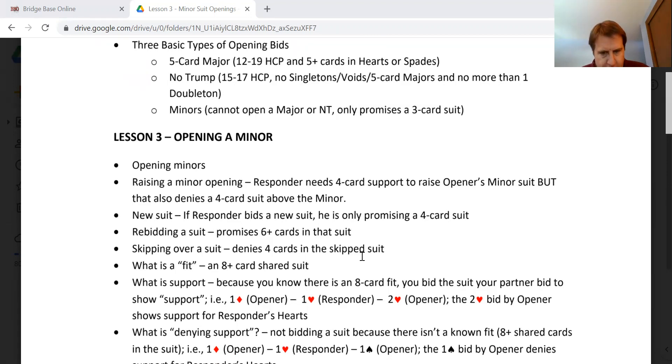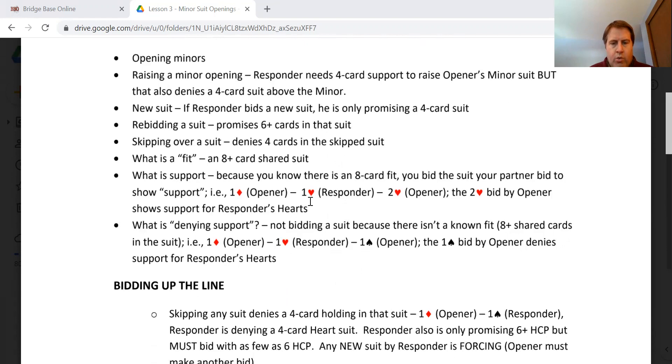What is support? It really depends on whether partner opened a major or minor. Here's an example: one diamond by opener, one heart by responder, two hearts by opener. In this case, the opener must have four hearts because the responder is only promising four — they could have more, but in this sequence the opener is showing four hearts most of the time.